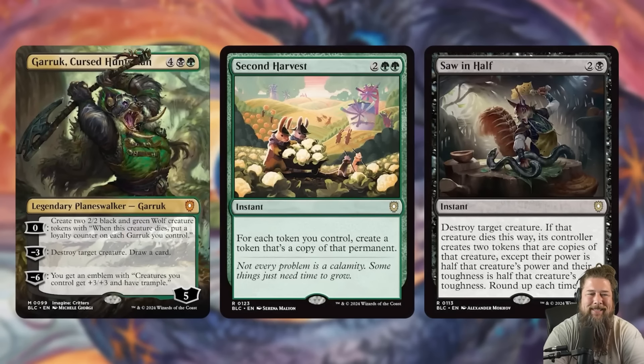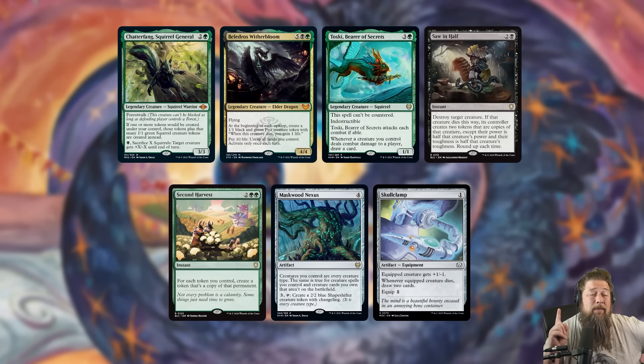As far as reprints, we get Garrick as some sort of imagined critters version — squirrel or badger, hard to tell. Then we get some cute reprint art including Second Harvest and Saw in Half. Bloomboro is going to win out on a lot of these art choices — the squirrels chopping a steak in half is just incredibly amazing. Value-wise, the squirrel deck is the best pre-con we've talked about so far by quite a bit: Chatterfang over $10, Belldrore over $10, Toski over $10, Saw in Half around $10, and Second Harvest, Mana Nexus, and Skullclamp all at $5 to $7. So if you're just looking at this deck financially, squirrels is the best deck so far, and we still have one more to go.